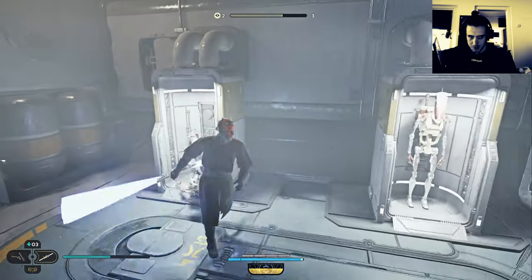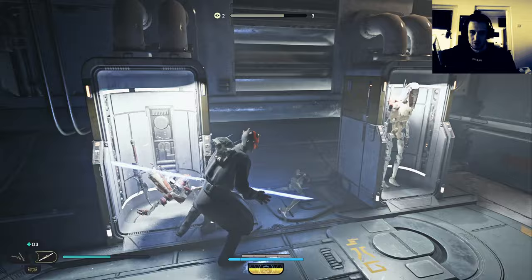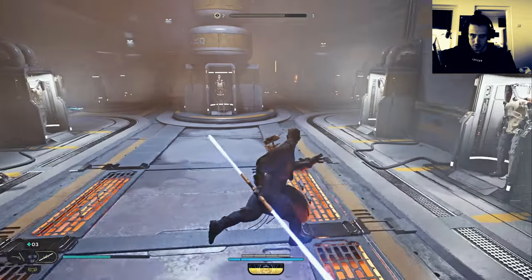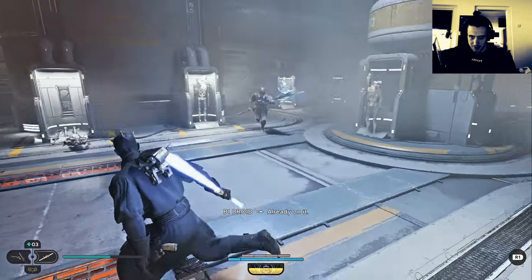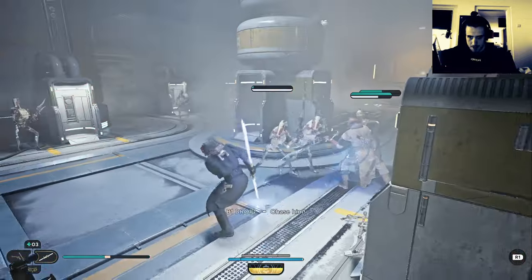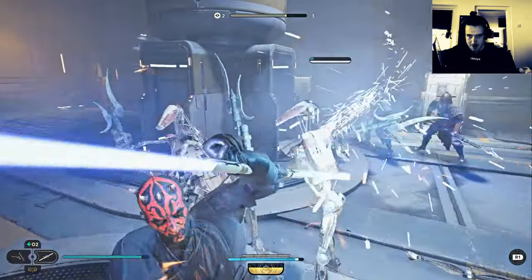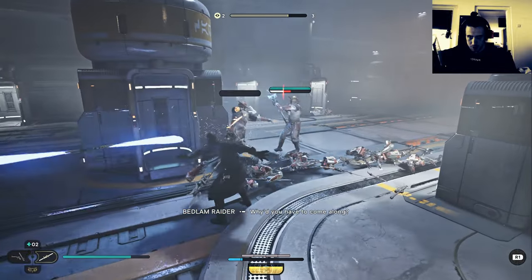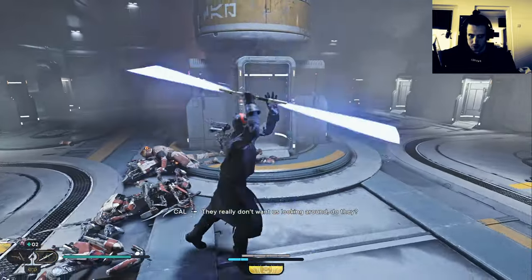I can pretty much kill them before they get set to life — I see you already camping the corner. I'll avenge you. Damn it, why'd you ever come along? 'How's this? How's this, you fool — they really don't want us looking around, do they?' Why are they on this station? Need to open this. I want another card match with him.